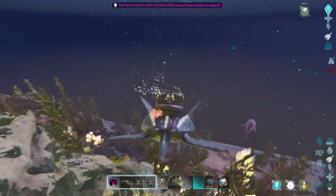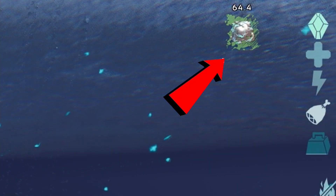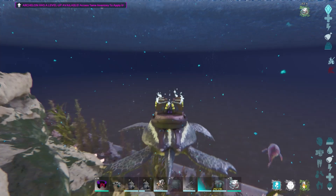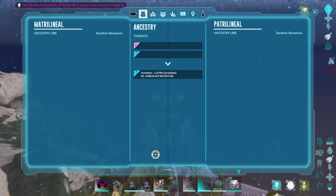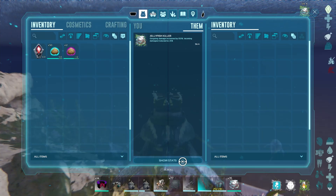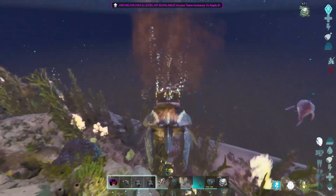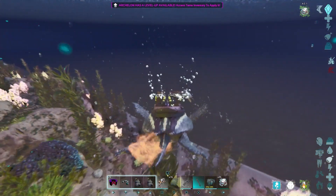Since I killed some jellyfish, I get the special buff like the Megatherium — Jellyfish Killer. If we go to the inventory, you will see: ongoing damage increased by 150, incoming damage reduced by 25.